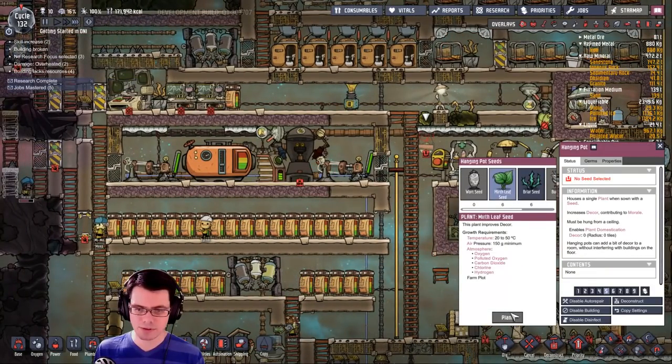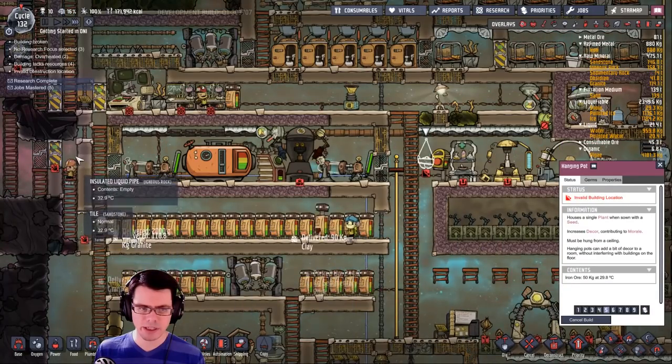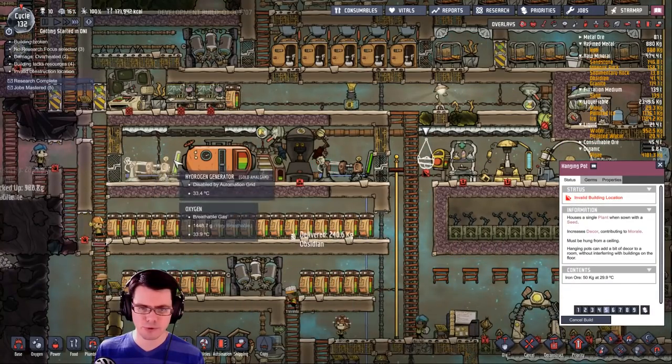Put a little mirth leaf up — no dracos have made it out, no hydrogen is flowing freely.